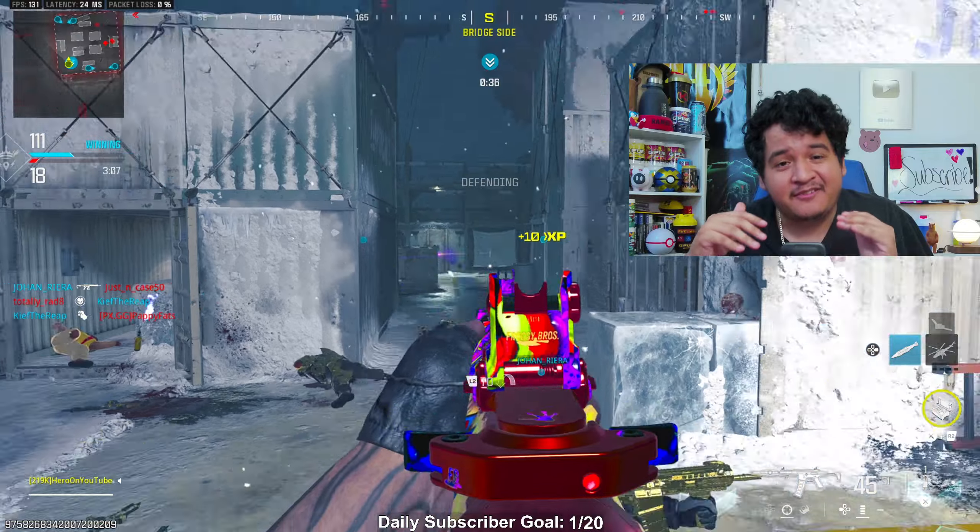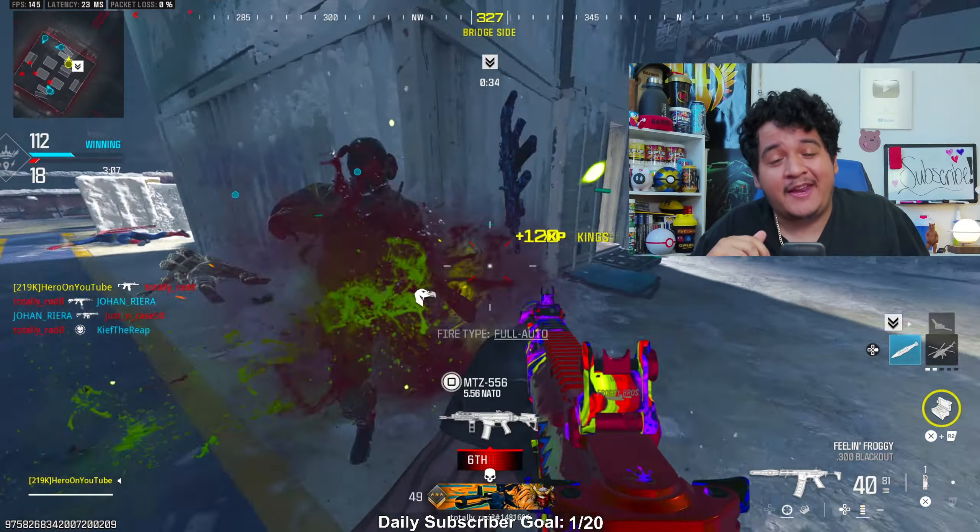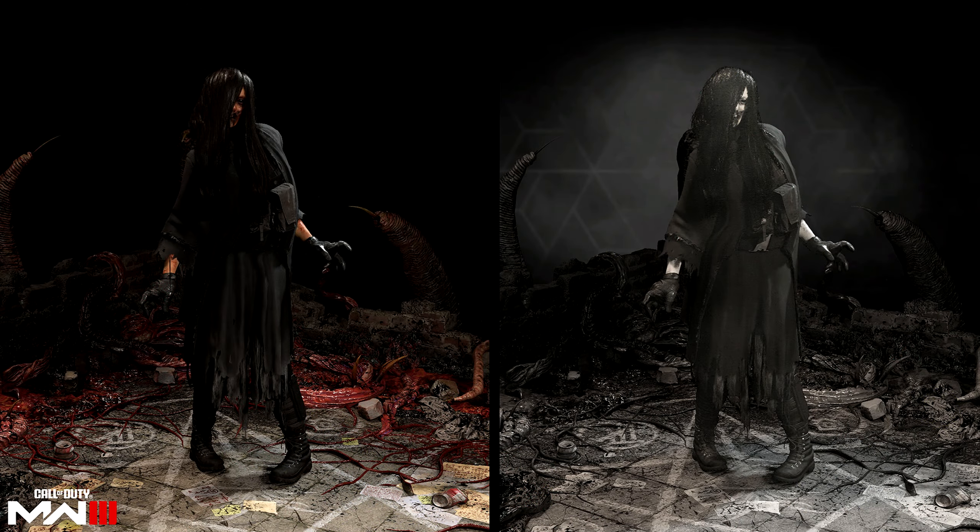When you complete the entire Season 6 Battle Pass, you get the Tier 100 skin for Pharah known as Urzik Stan's Ghost. This has got to be one of the best skins in the entire game. She's in all black and honestly looks like The Grudge. I love this look for her — it looks crazy.